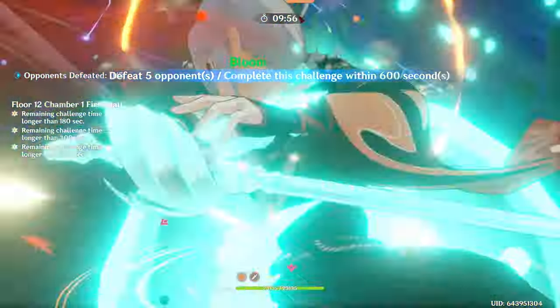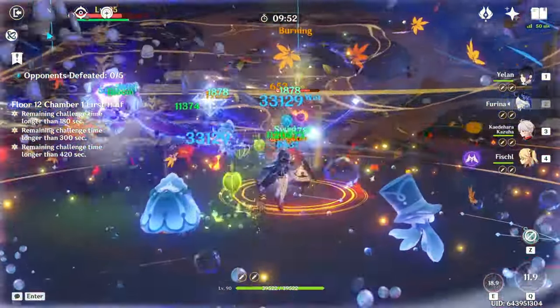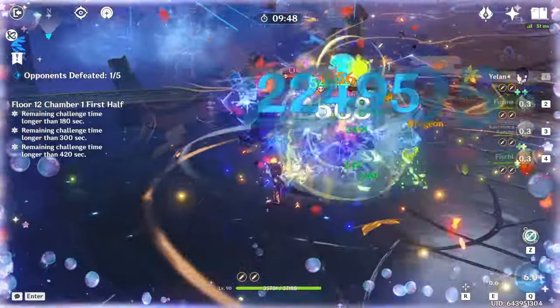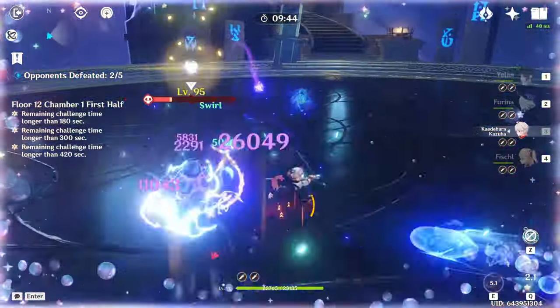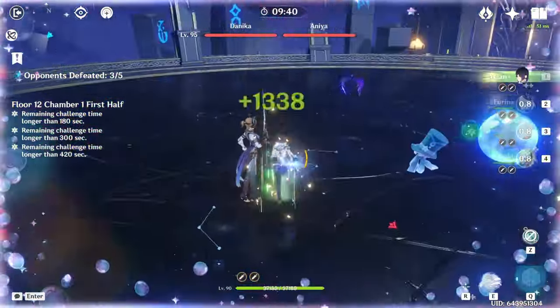That's what I'll showcase today — this is my account's full power using my two best teams. 12-1 is nothing crazy; it's just two waves of enemies that spawn close to each other, so just run slightly behind the first wave so that you'll be in the right position for the second wave.